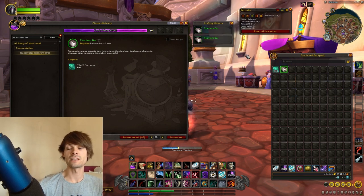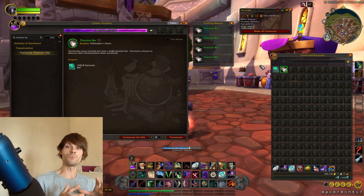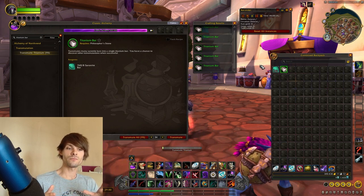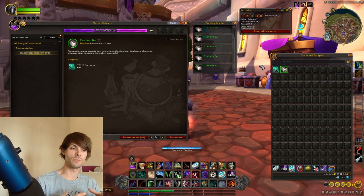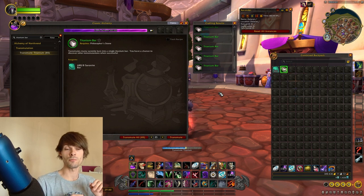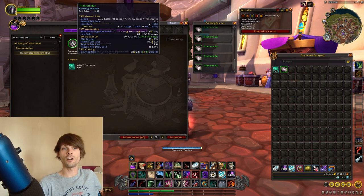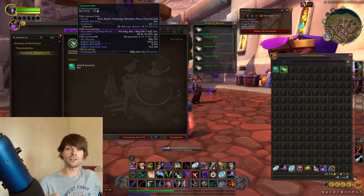It does take a little while — this is why volume works well in the grand scheme of things. When we actually get a proc, we get additional materials. We're going for roughly 100 bars to craft. We just got a proc of two, so we've gained an extra titanium bar. This is basically spawning materials out of nothing at no extra cost — so if it's profitable to craft titanium bars and we get an extra one for free, that's an additional 98 gold for a proc on a profitable craft.